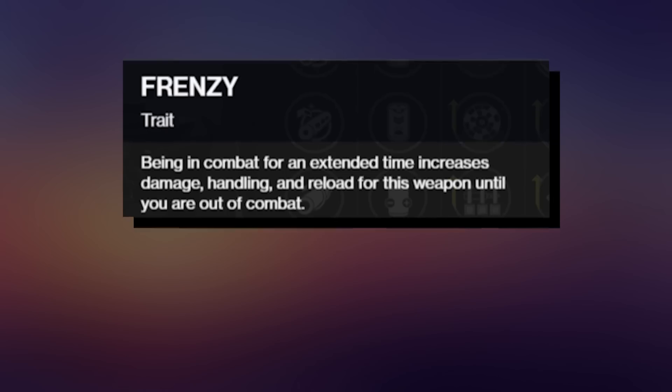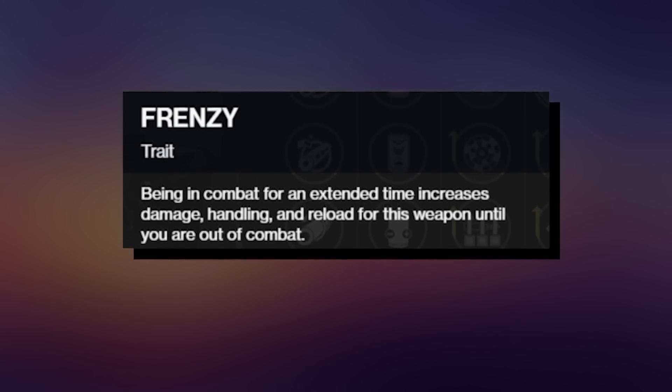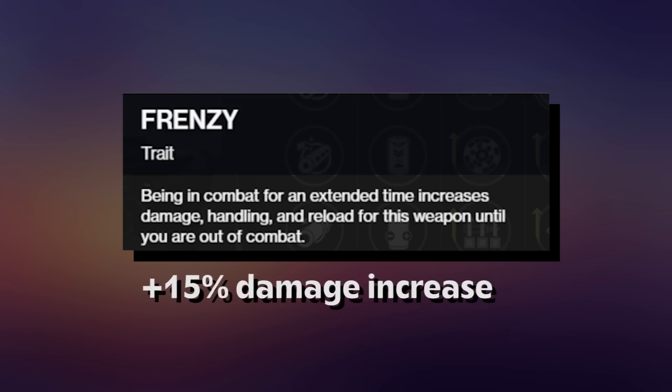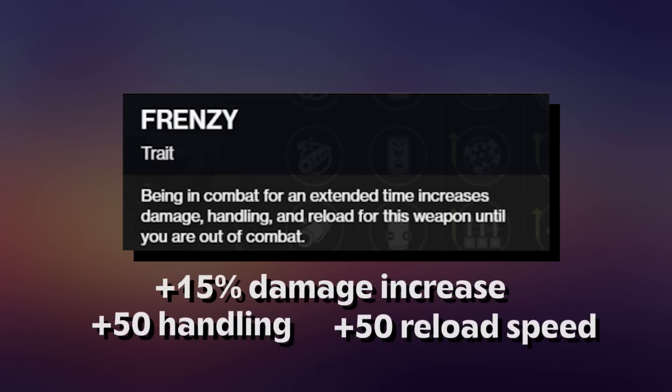Frenzy is a not-new weapon perk that has been in D2 for a while. Here's how it works: after being in combat for a, quote, extended amount of time, the perk will officially activate and give you all of the following — a 15% weapon damage buff, 50 handling, and 50 reload speed. Not bad, but the extended amount of time is where things get annoying.